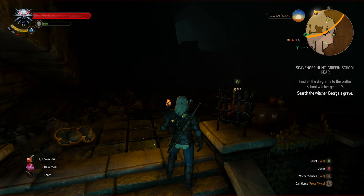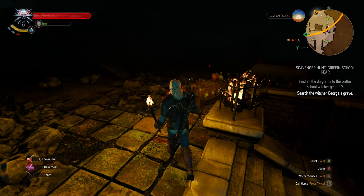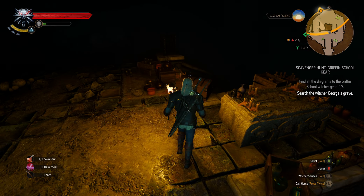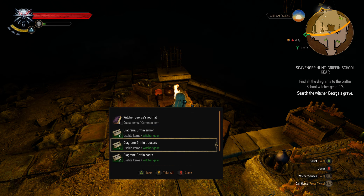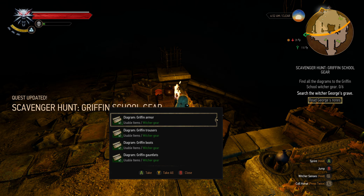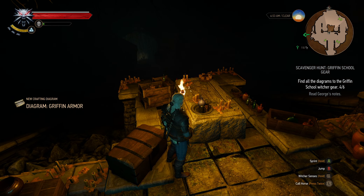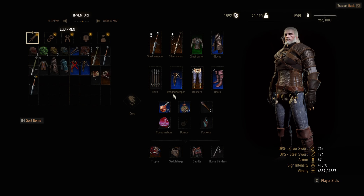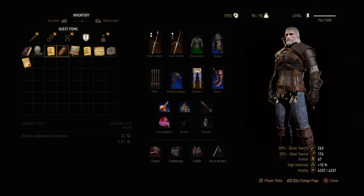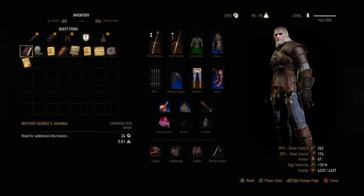Okay, we can switch this torch on here — just leave it on. Maybe this is already it — not sure. Witcher's journal: Griffin armor, trousers, boots, gauntlets — we already have four of the diagrams we need! Let's take a look at the journal. It must be in the quest items. Witcher's journal, yeah.